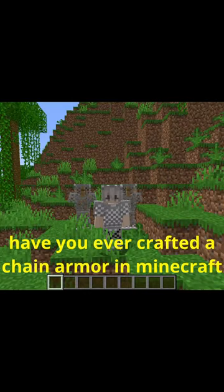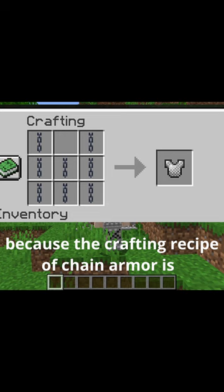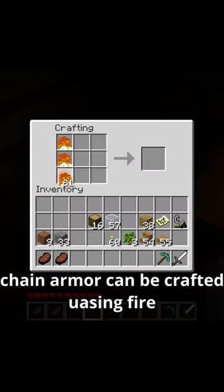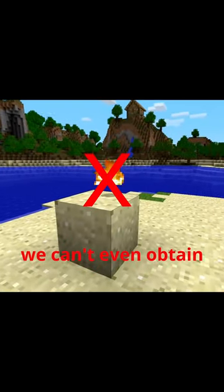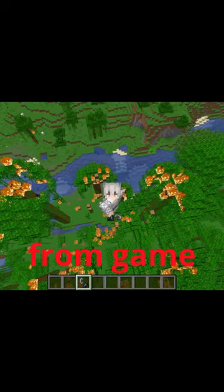Have you ever crafted chain armor in Minecraft? Probably not, because the crafting recipe for chain armor has been removed from Minecraft. Here is the recipe — chain armor could be crafted using fire, but fire can only be obtained using cheats. After Minecraft version 1.8, you can't even obtain fire using cheats, meaning it is completely removed from the game.